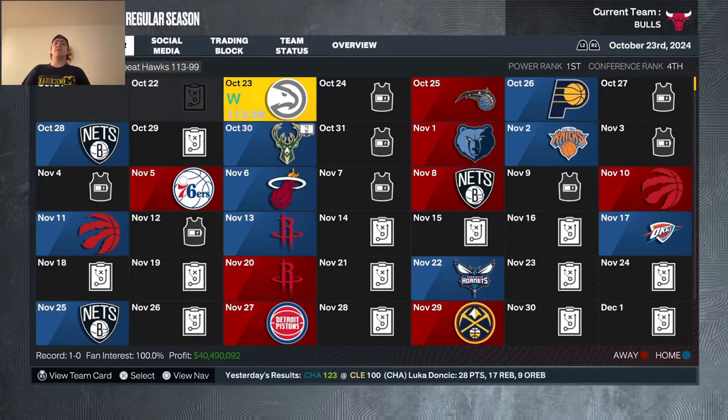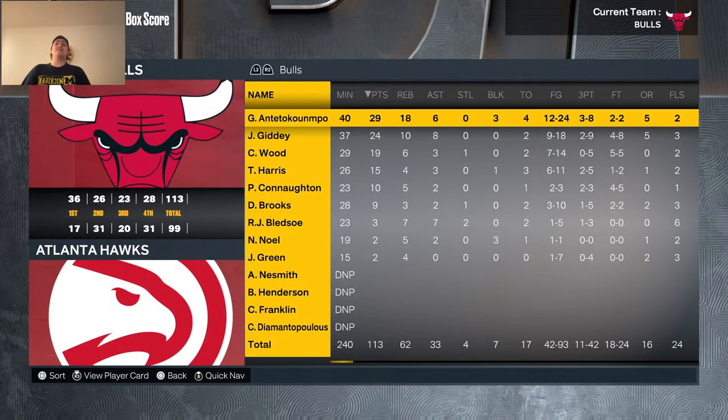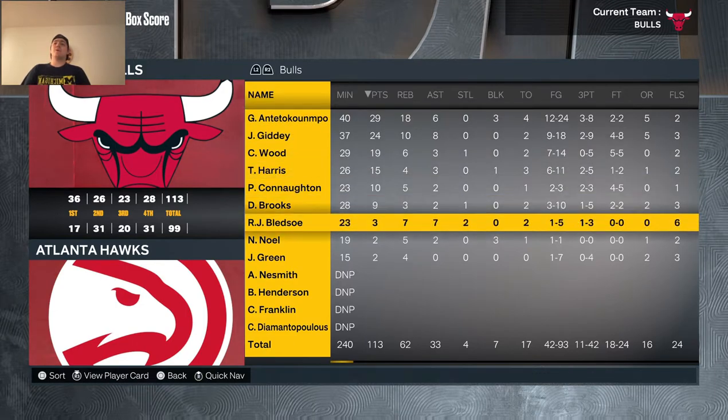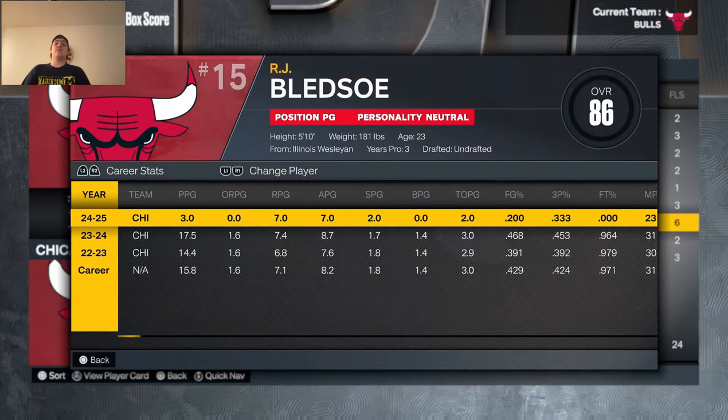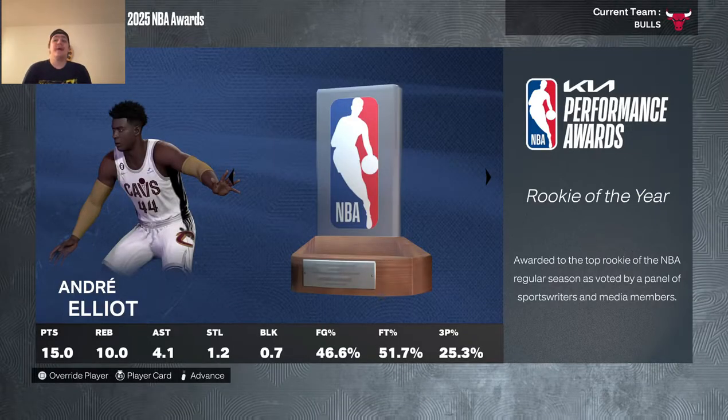Year 3 started with a win with Giannis doing most of the work, Josh Giddey nearly had a triple-double, while Bledsoe had only 3 points, 7 rebounds, 7 assists, and 2 steals in 23 minutes. We thought we got past that kind of output but apparently not. In the end I decided Giannis is going to stay on the team but we are going to trade Josh Giddey — he averages too much of everything.